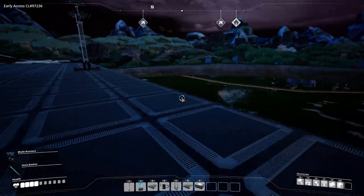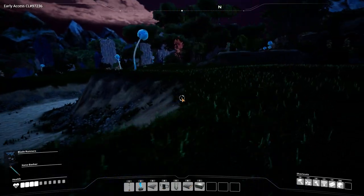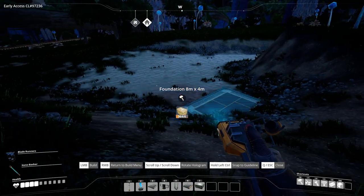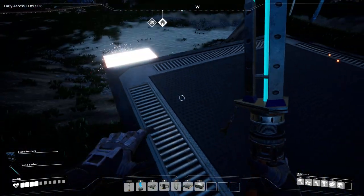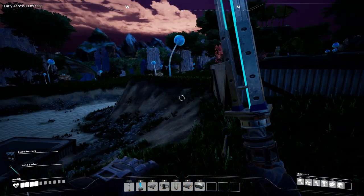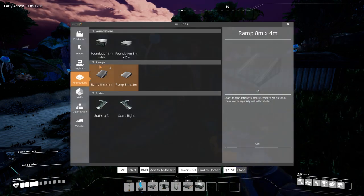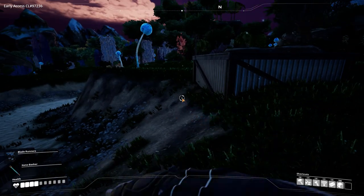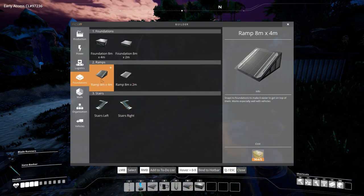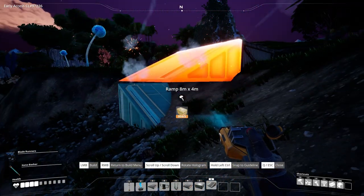So what we're going to try and do now is work out a solid way of moving materials across the map, because knowing that stuff like this is going to happen and we're going to have these weird lips like that. I'm not sure if I want to just build an almost sky rail across the map, if you will.